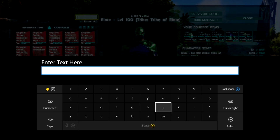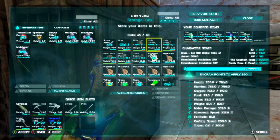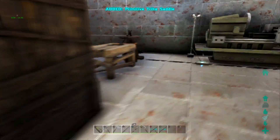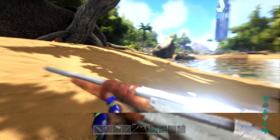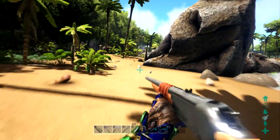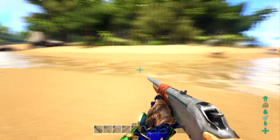We actually need a saddle for the Trike, and I think we have one. Remember from the first couple episodes, my Trike died from the super turkey — so his saddle should be in here somewhere. We're going to resurrect our original Trike. I don't mind getting a lower level but at this point, fully decked out, we need a pretty high level Trike.